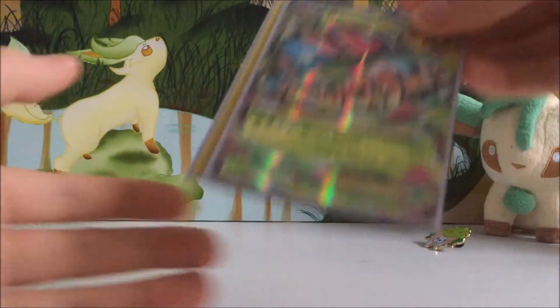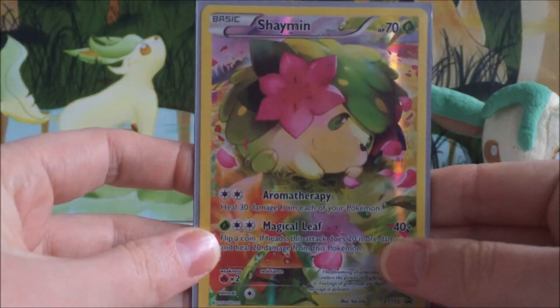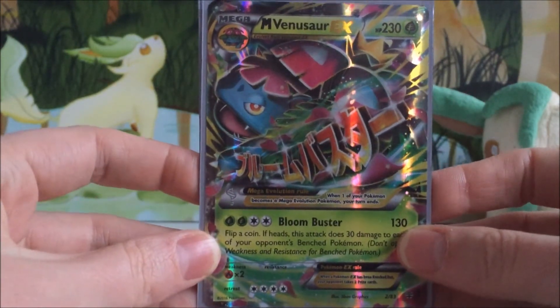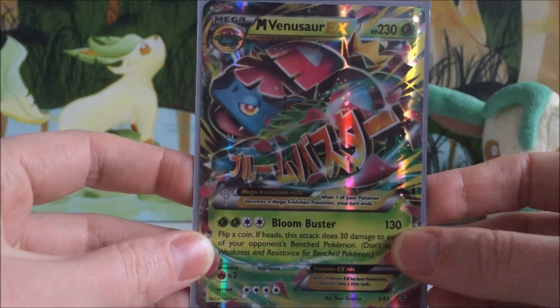Quick recap with what we do have: we've got our Full Art Shaman card, which is very cute, and then we pulled a Mega Venusaur EX, which is a great pull even though we already have this card. Thank you so much for watching, guys. Hopefully I'll have the next video up for you soon.